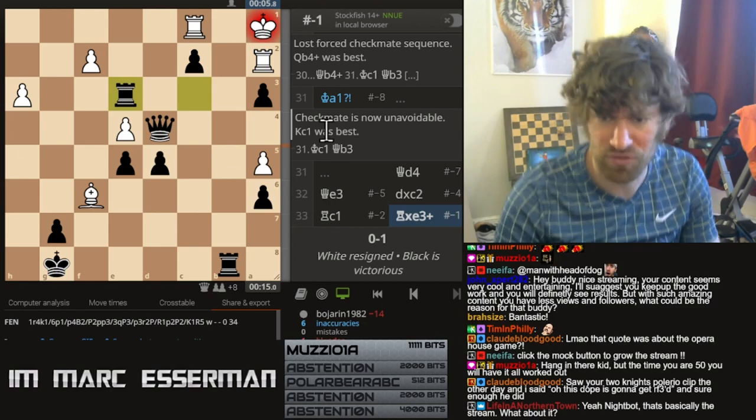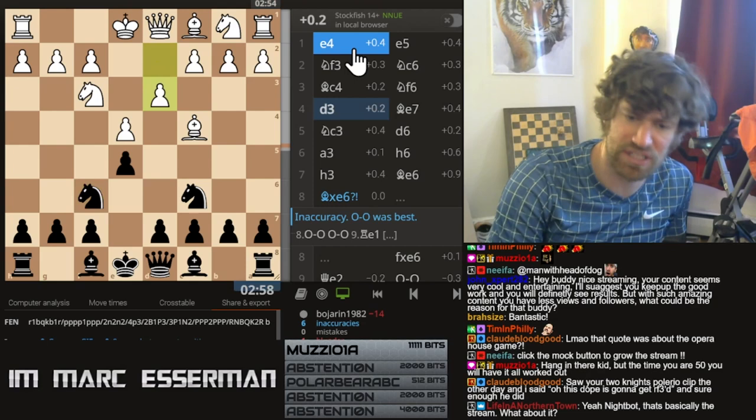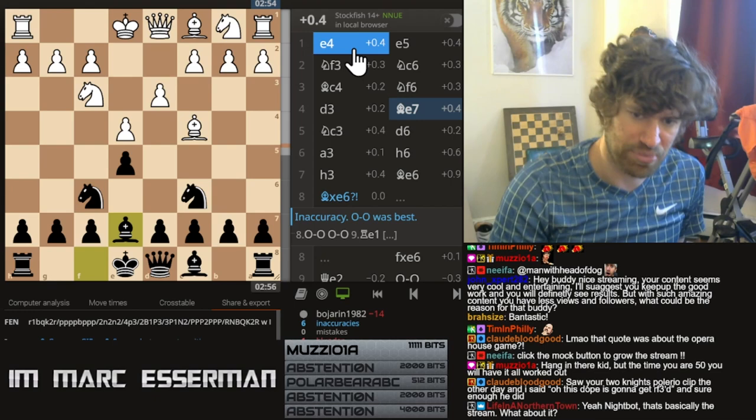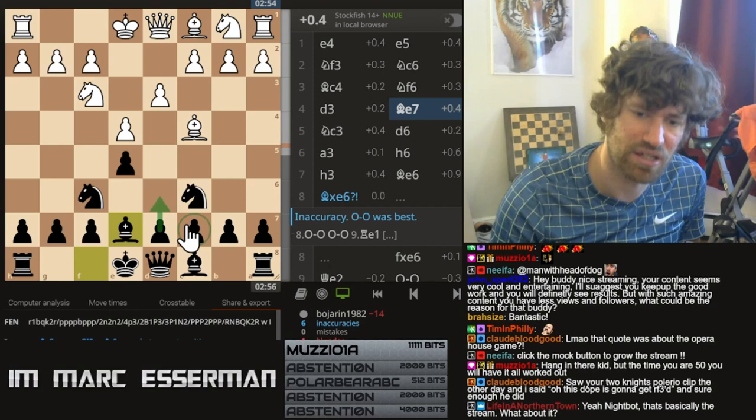Alright, before I have some lamb, I just want to take a look at this game. Italian game — seemingly dry reputation. We go for the solid bishop e7. I like putting this bishop here in case I one day want to play knight a5 and c5. So I don't like putting it on c5 — it doesn't allow me to get that expansion in the future with knight a5 and c5.